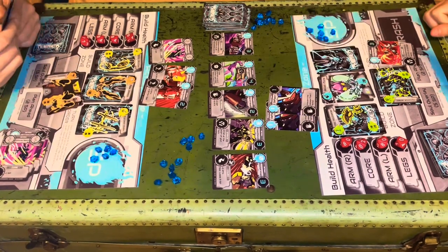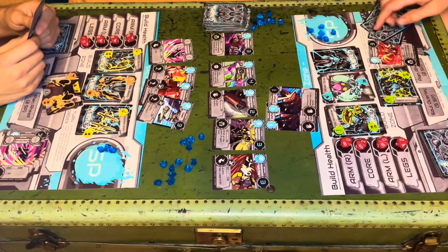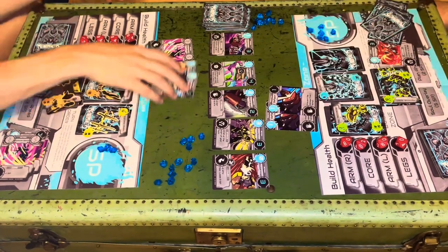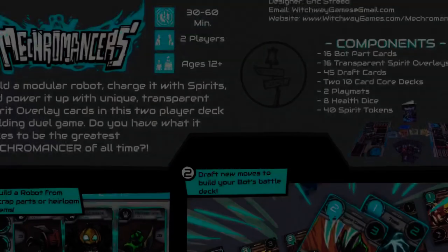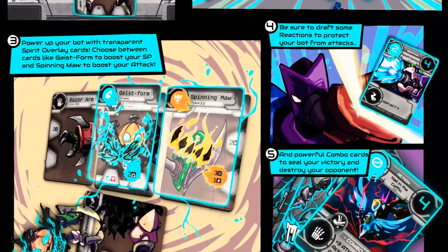So be sure to fight fast, fight hard, and use those spirit overlays to your advantage. Because when that last bot part hits zero health, it's game over. Mecromancers — a lightweight drafting duel game for two players, ages 12 and up.